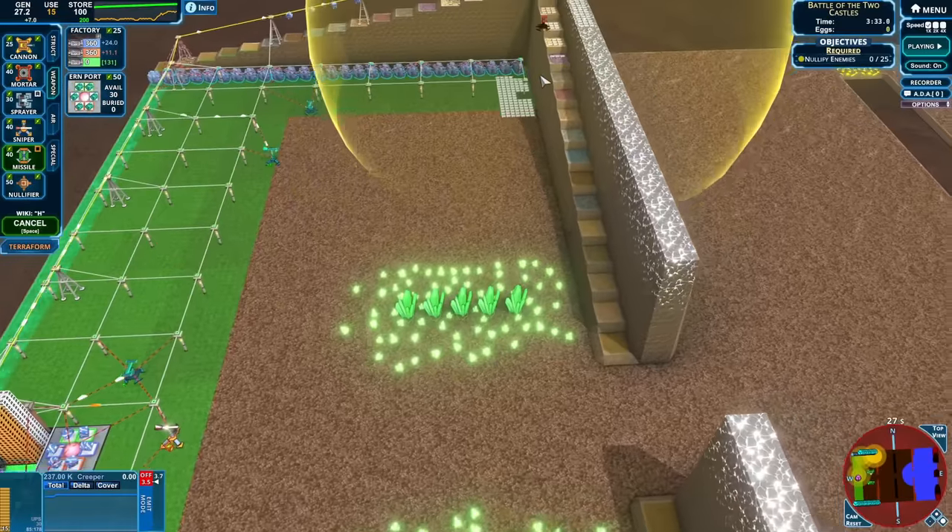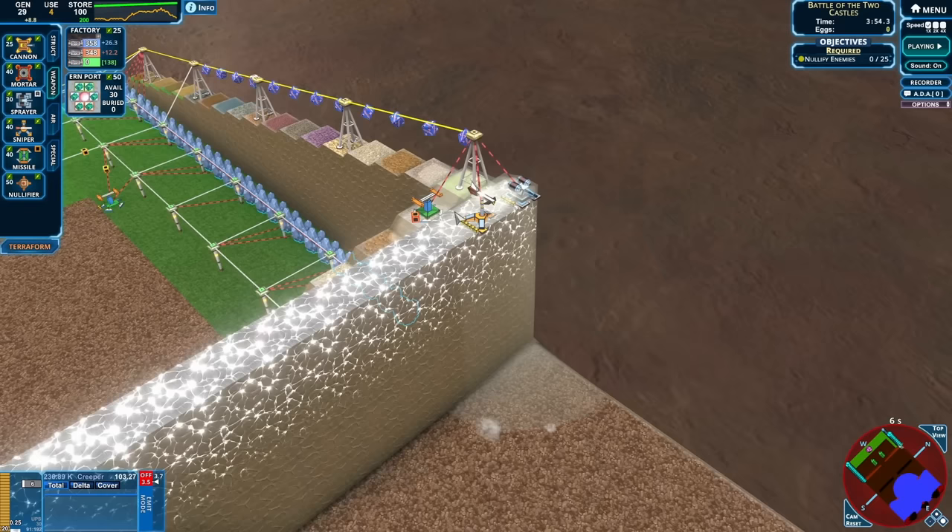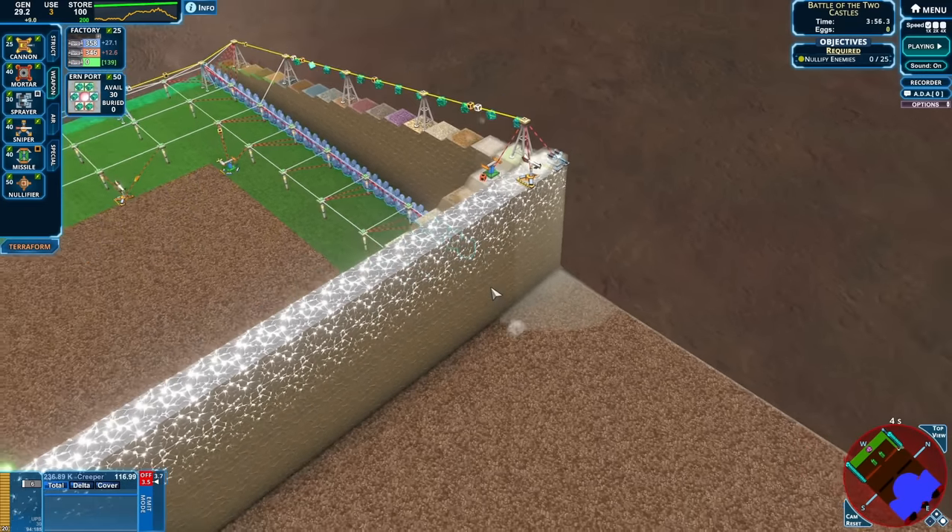Oh man, I also need missiles covering as many of these things as I can. The sprayer is set up and anti-creep is spilling out of it. Good. Now I'm hoping this breeder tile kicks in soon.